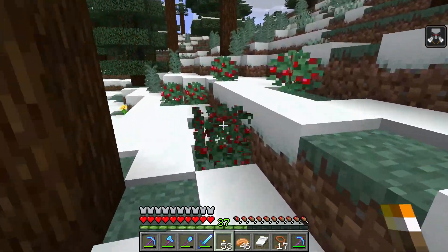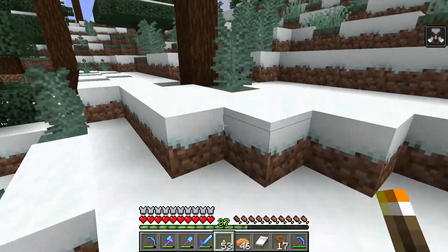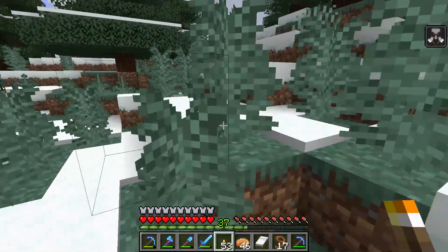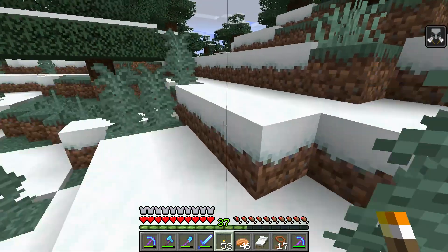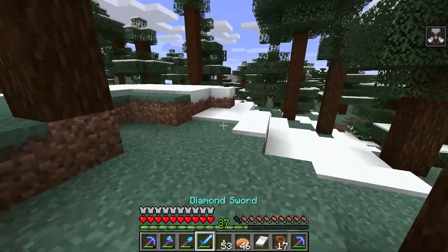Hello everyone. I want to show you how to tame a fox in Minecraft. To tame a fox you're gonna have to get some sweet berries. Once you have sweet berries you're gonna have to find some foxes.